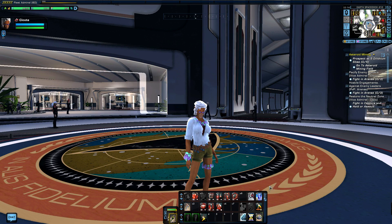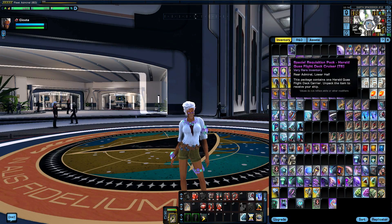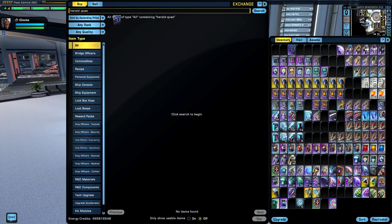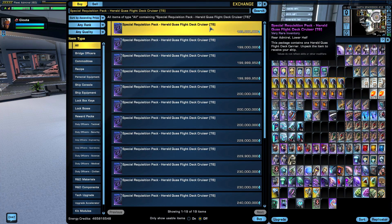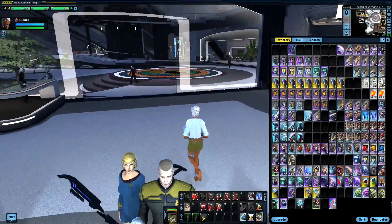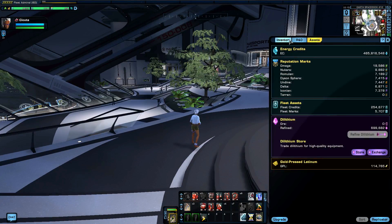I'm a little bit sad about this because this is the last ship from the Herald lockbox. Just to satisfy my curiosity, I'm going to the exchange to see how much this thing costs right now. 200 million — wow, 200 million. Reward packs are still 200 million right now on the exchange.